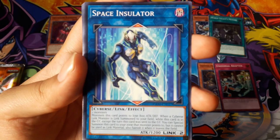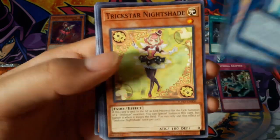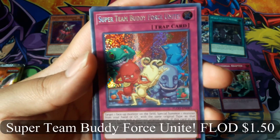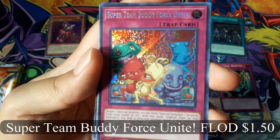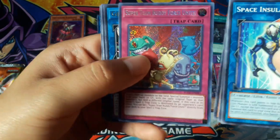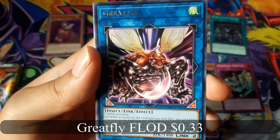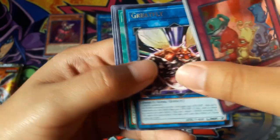Space Insulator. Ooh, nice. Super Team Buddy Force Unite for a Secret Rare, and Grape Fly for a Rare — it looks pretty funny. It's pretty good.